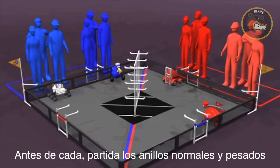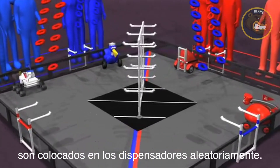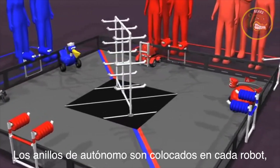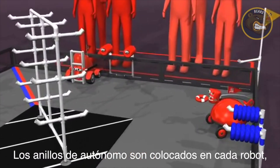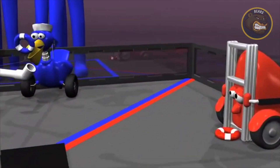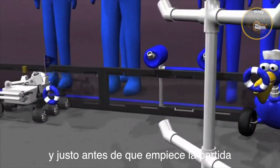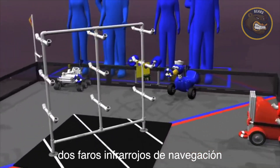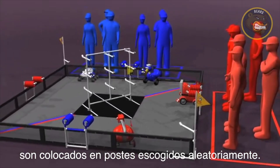Before each match, the normal and weighted rings are loaded into the ring dispensers in random order. The autonomous rings are placed on the robots, only one ring per robot. Just before the match begins, two infrared navigation beacons are hung on randomly selected rack pegs.